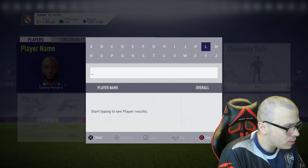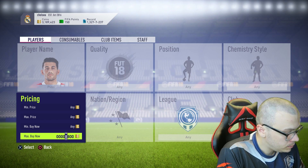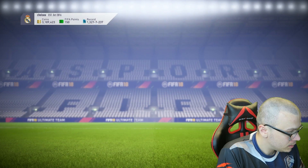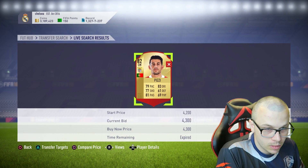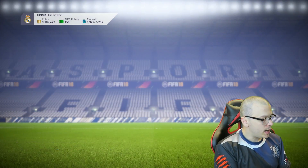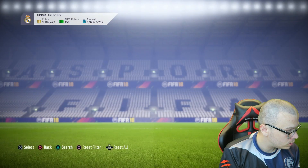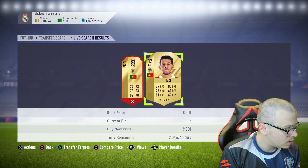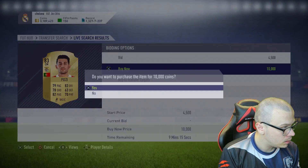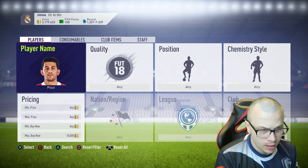The next one is Pizzi — he was around 3,000 coins two hours ago but now he might be 5 or 6,000 coins. I need the 83-rated version. Why is he so expensive? I cannot believe it — 10,000 coins for Pizzi! I don't have time to lose, so I'm gonna buy him. The next one is Carvalho — William Carvalho — probably around 6,000 coins.